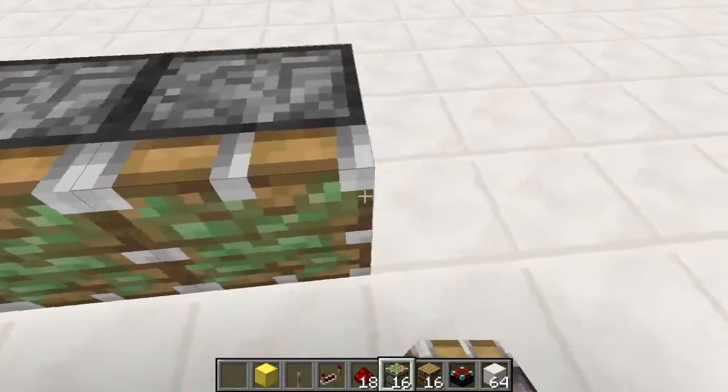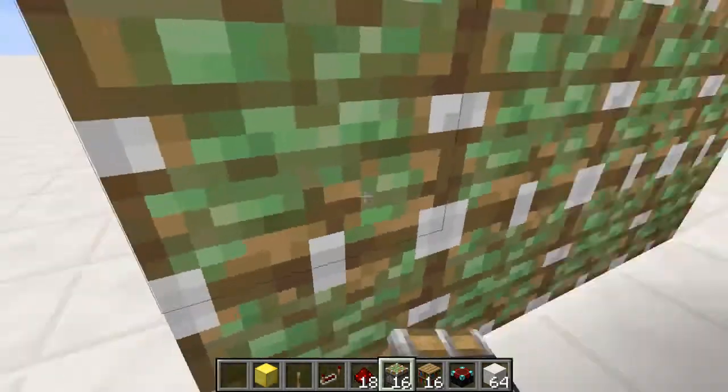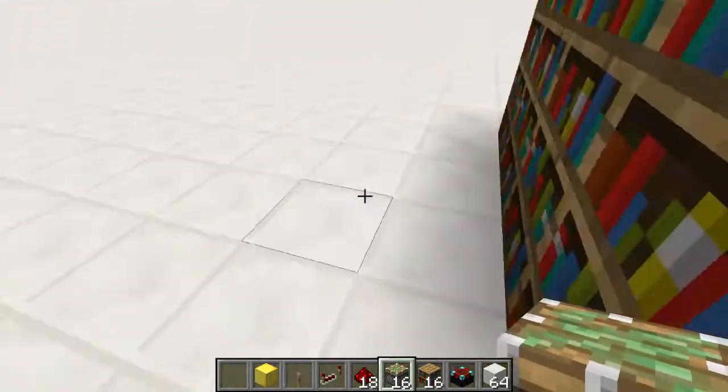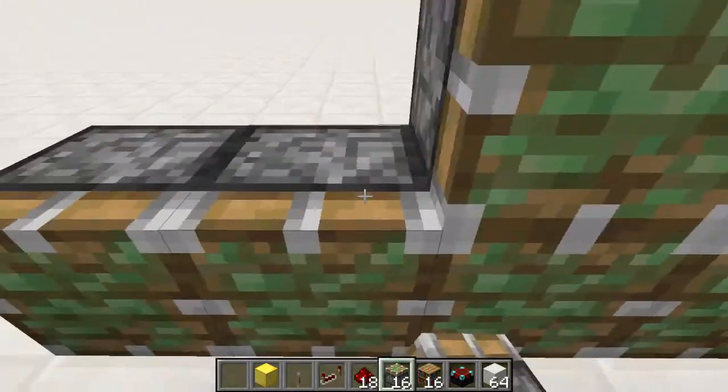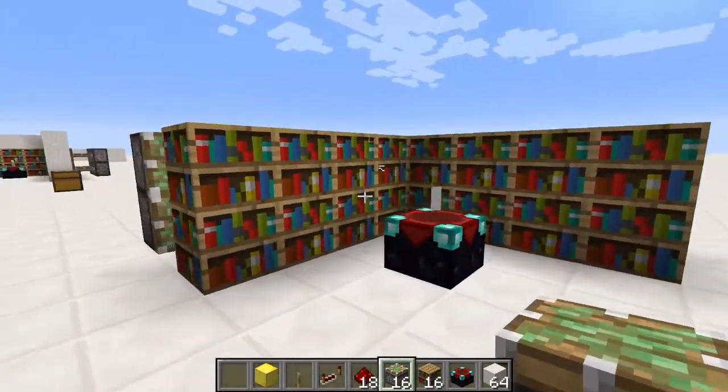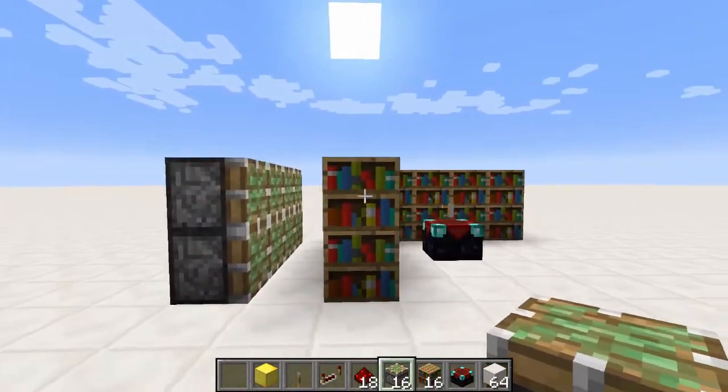And then you're going to want to put a sticky piston behind each one of your bookshelves just like that, and leave one space in between them. Do the same on the other side — put down your eight pistons — and you should have something that looks just like this.